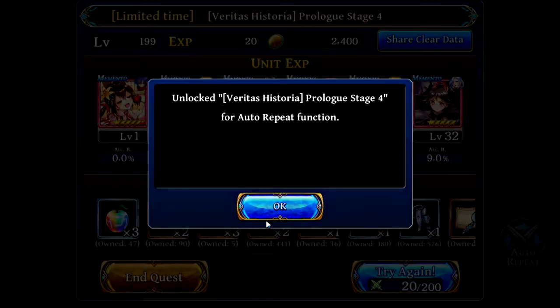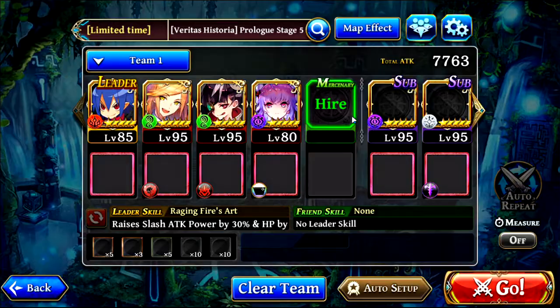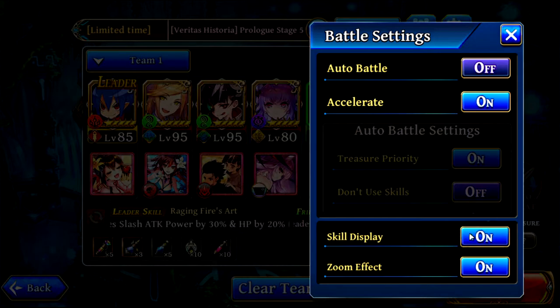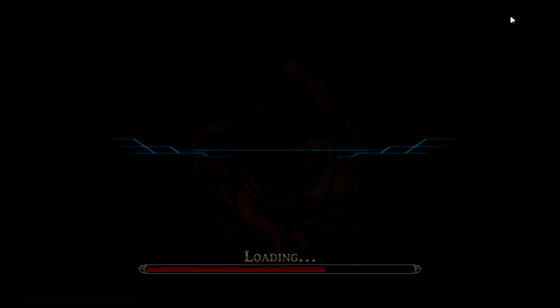Okay, so now we've got two more stages to do. I'm gonna fall asleep, Jesus. Every time I play The Alchemist Code I just get tired. This time I remember to put on skill display — there we go. See, big brain. It only took me four stages.